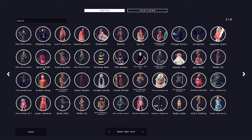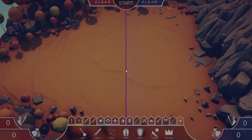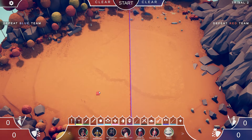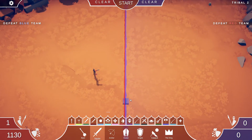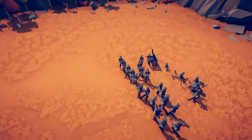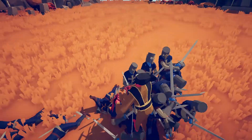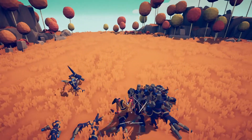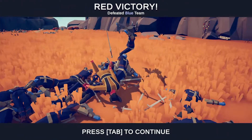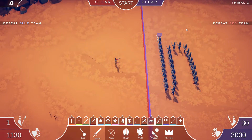I'll go back to the world, do Tribal 2, pick a random world. Now we can do Wolverine versus some squires. He is pretty good — yeah, he's punching them really far and killing a lot. He's a melee unit so he has no ranged attacks. I hope you've enjoyed this video — bye!